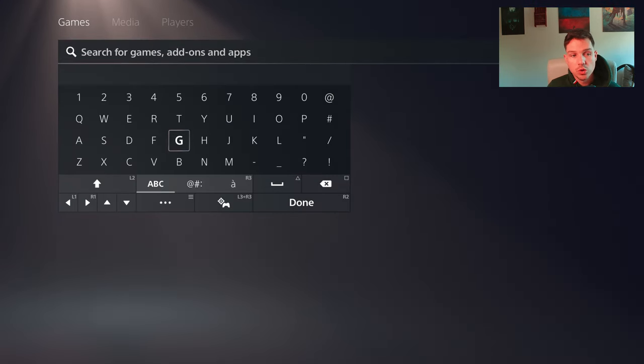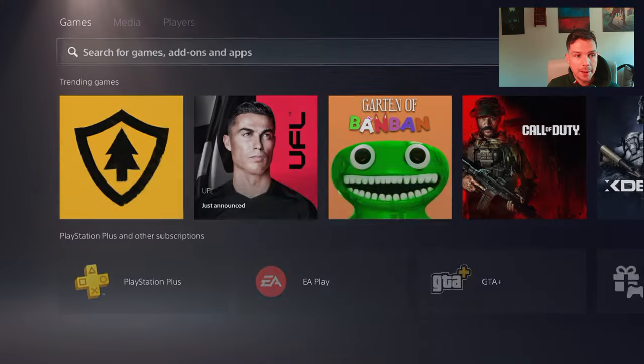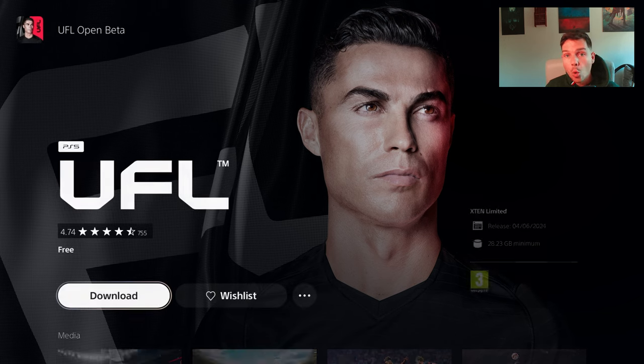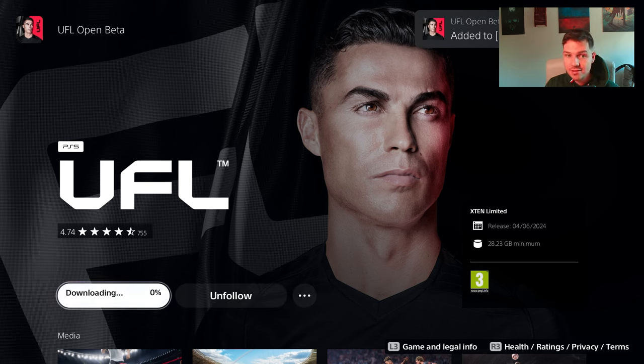If you go to the PlayStation Store and go to search, you literally just search for UFL — or even if you don't search for it, it'll pop up when you go into the store anyway. If you just go into the store and go to search without searching anything, it'll pop up as one of the recently announced things. When it's on there, you need to go to the three buttons and click 'Open Beta', and then you can download that. Once the servers go live, it will start downloading — you can see here it's added to downloads. You can preload it so that when the servers go live, you are ready to rock and roll.